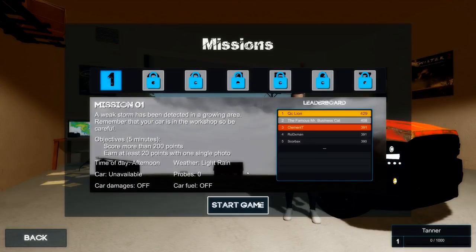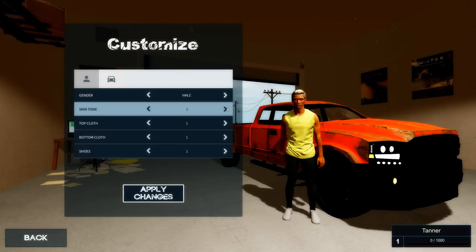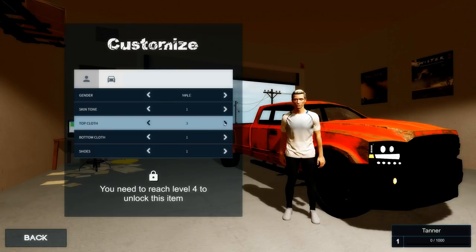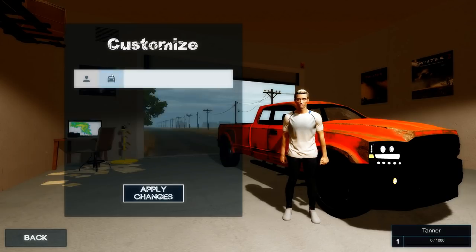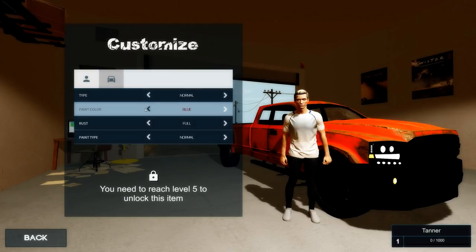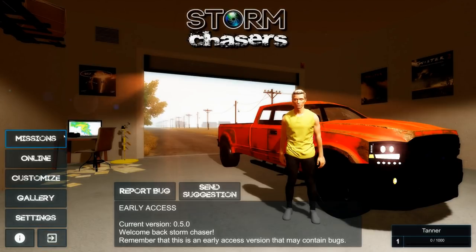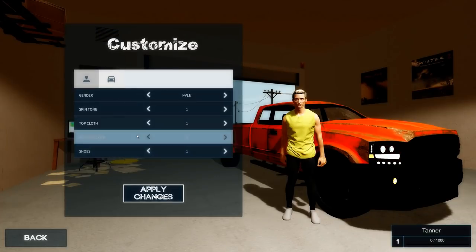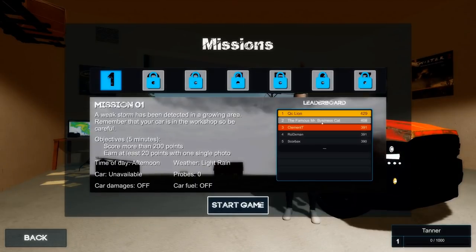So we're going to check it out. I literally haven't touched the game. It looks like we got multiple, online, customized... I can't even change that. I'm just literally haven't touched this game, so this is all I know right now. Apparently I can't change anything. Actually, we will definitely change out of this shirt if we can — I'm not looking like that. So I've never touched this game, I have no idea what's going on.